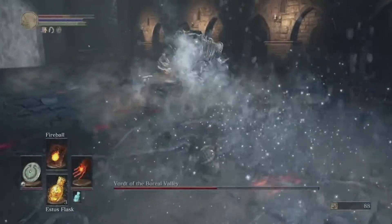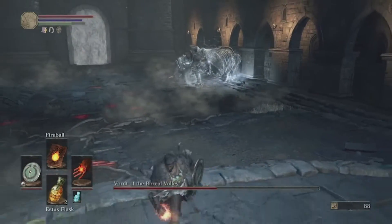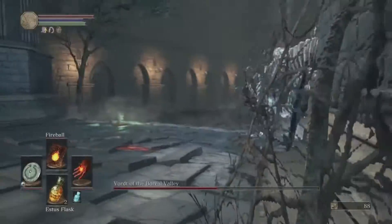So what I recommend is one of two things. First, wait until he does this ice attack where he breathes out, then get underneath him and off to the side and just wail away on him while he's doing that. You get a lot of attacks and hits in during that window.